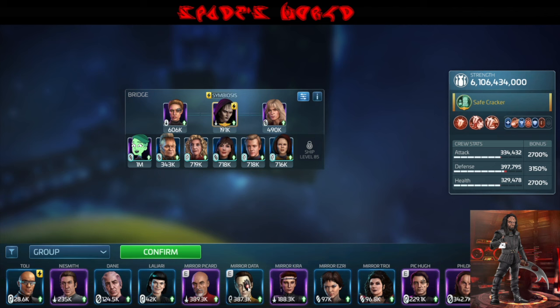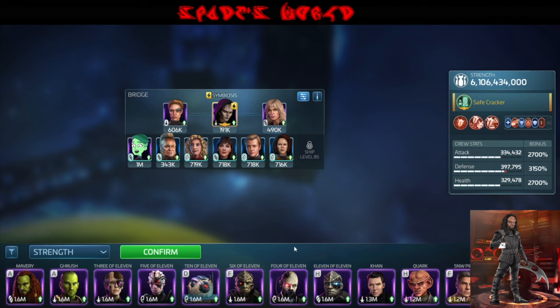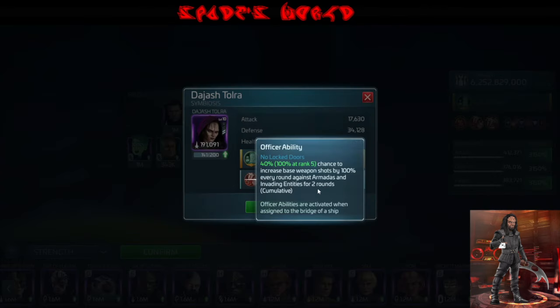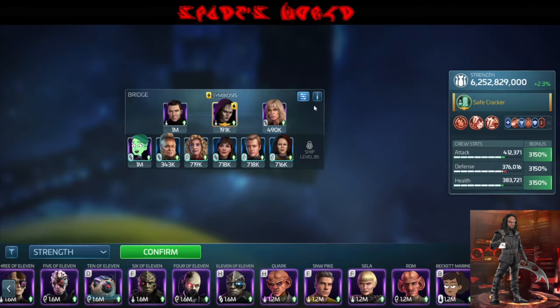I'm also going to use Kahn. Her officer ability works for these invading entities, which the Chimaras would classify as. So you get a chance to increase your weapon shots 100%, which works well with Kahn.